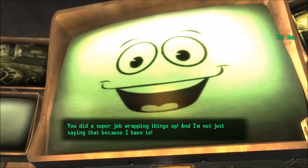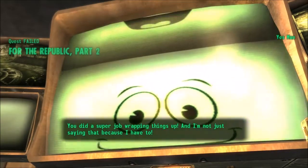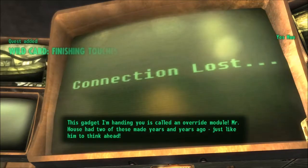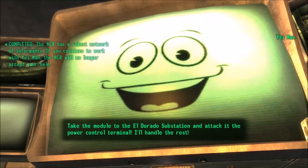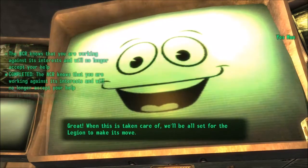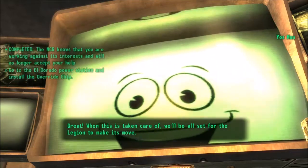You did a super job wrapping things up! And I'm not just saying that because I have to. This gadget I'm handing you is called an override module. Mr. House had two of these made years and years ago. Just like him to think ahead. Take the module to the El Dorado substation and attach it to the power control terminal. I'll handle the rest. Great! When this is taken care of, we'll be all set for the Legion to make its move.